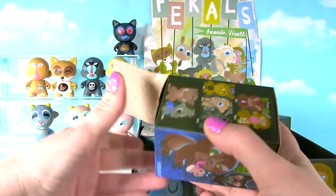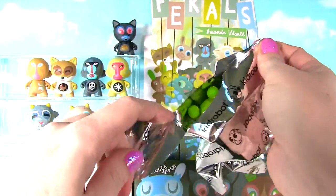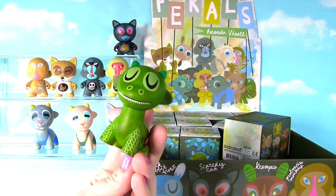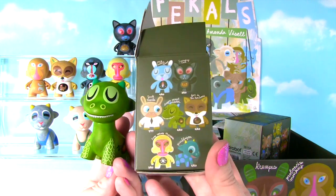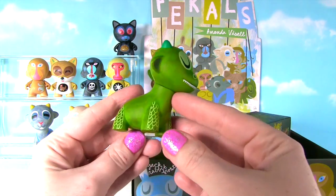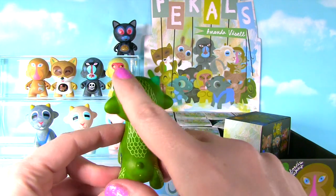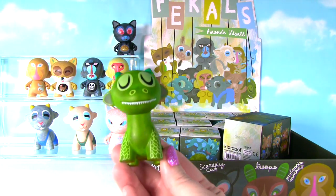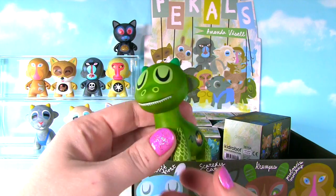I'm going to open this one from the bottom — I think that might be easier. Time to see who we find! Another new one — this one! I was hoping we would get this one. It's pretty common, it's a 6 and 60. It's Dragon Scoutmaster. I love dragons. Look at the scales on its legs and down its back and its little horns. There's a fire in his belly — that's because he's a fire-breathing dragon. That's hilarious.